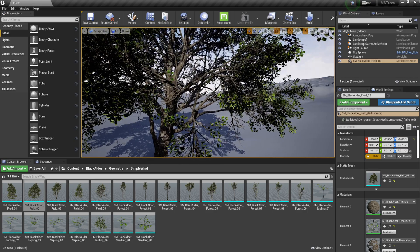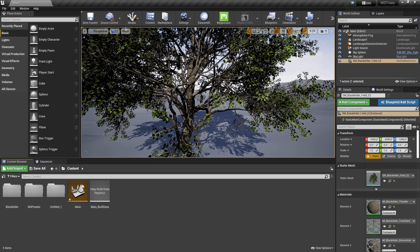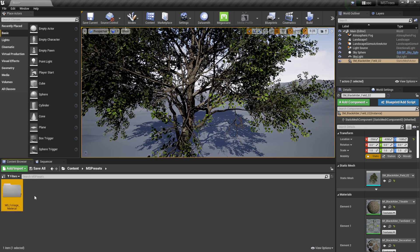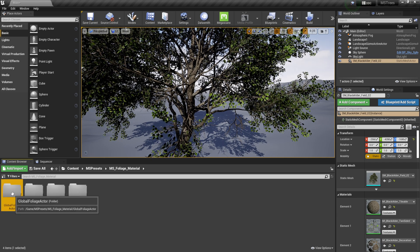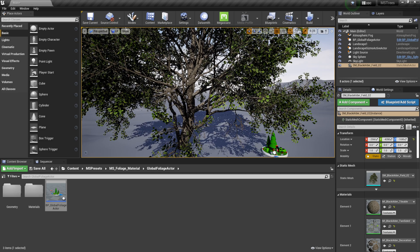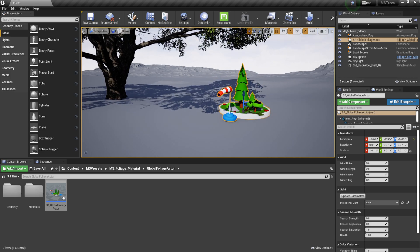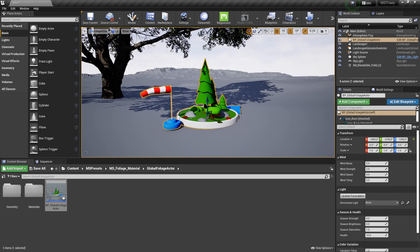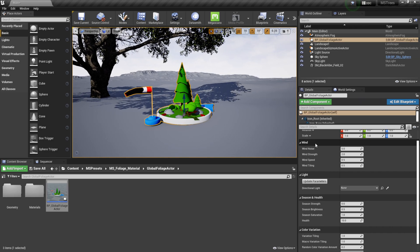The coolest thing is we can add a wind modifier. Go to your content browser, click on 'Content,' and you'll see a folder called 'MS Presets.' Double-click that, then 'MS Foliage,' and right there you'll find the 'Global Foliage Actor' — that's your wind deformer. Click and drag it into your scene.